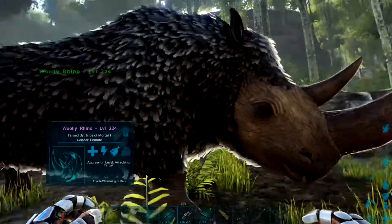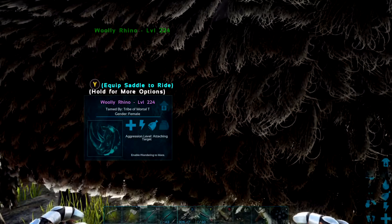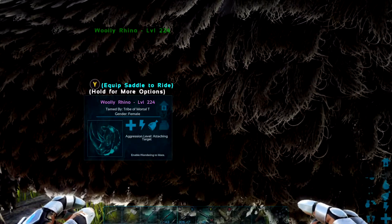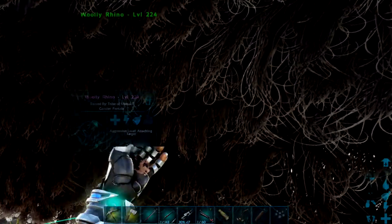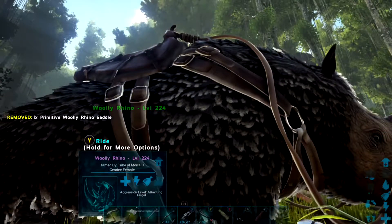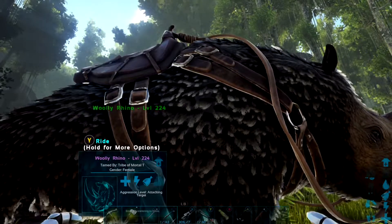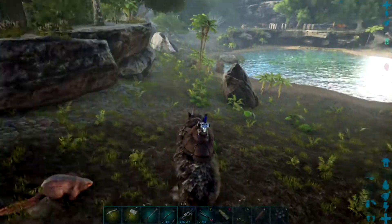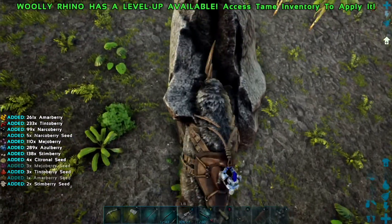Once your Woolly Rhino is up and moving about, you can get a saddle for it which you unlock at level 53. Boom, there we go! Now we can get on and ride.